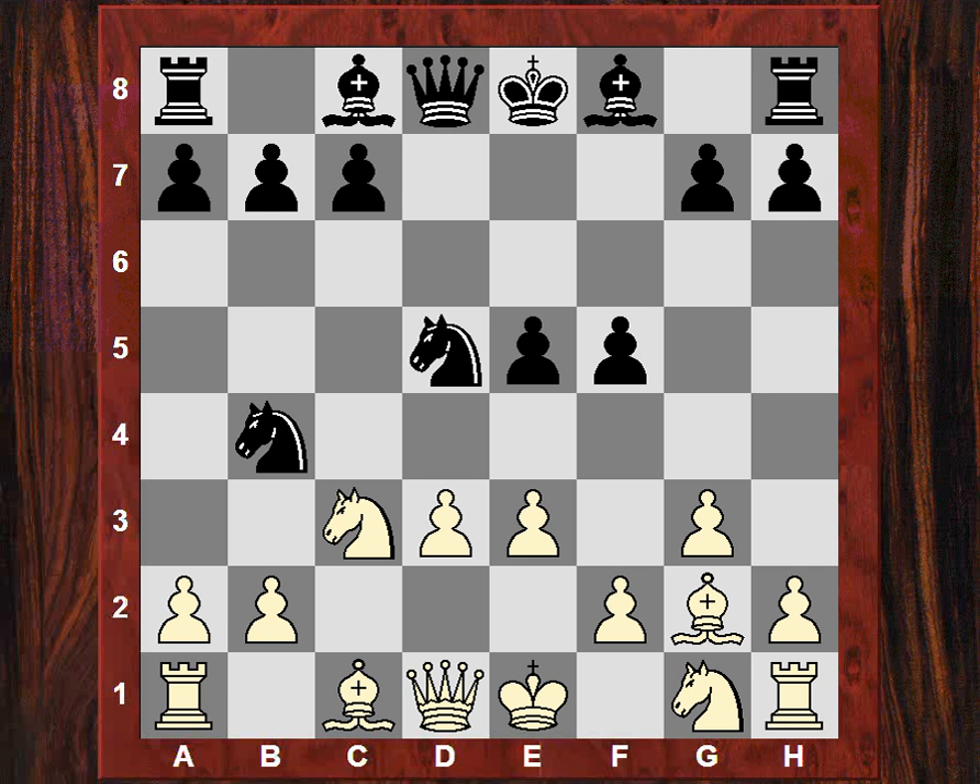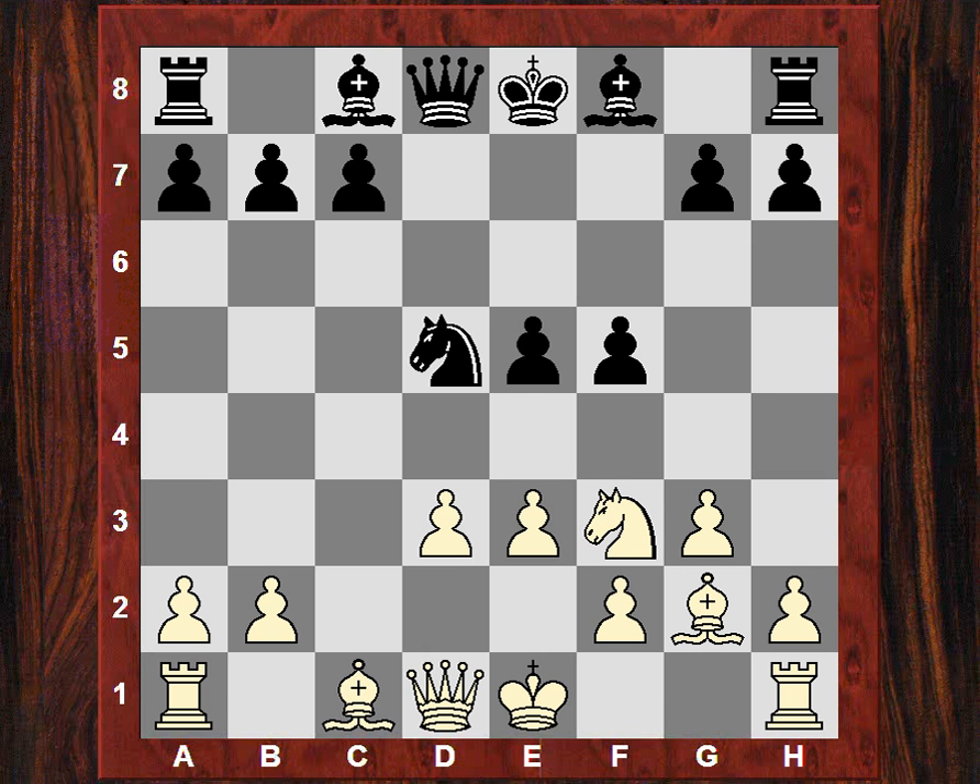So Nxd5, Nxn, and now instead of Ne2, another little subtlety: just Nf3 here, putting a bit of pressure on e5 and building up white's advantage slightly. White has a small edge out of the opening again. This is a bit like a mix between the Sicilian Scheveningen with a flexible pawn center and a fianchettoed bishop.